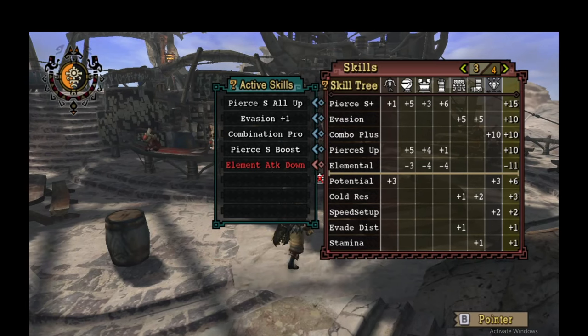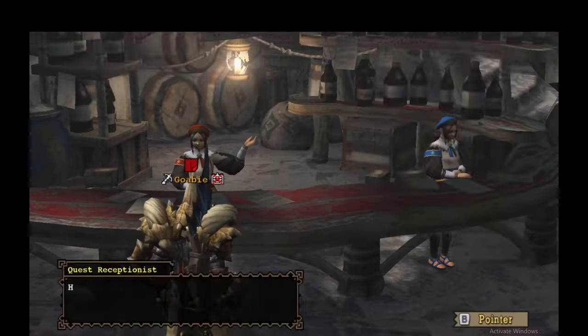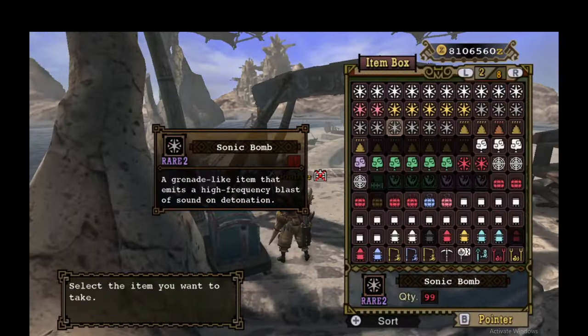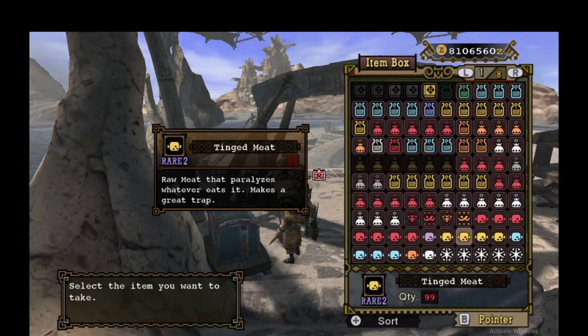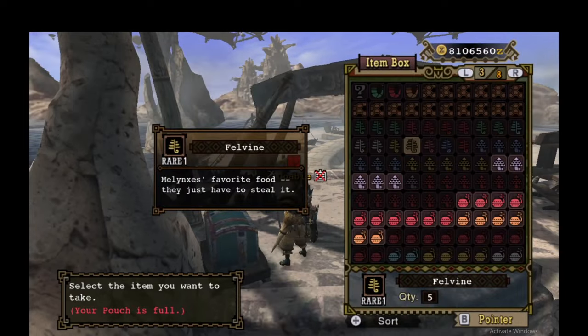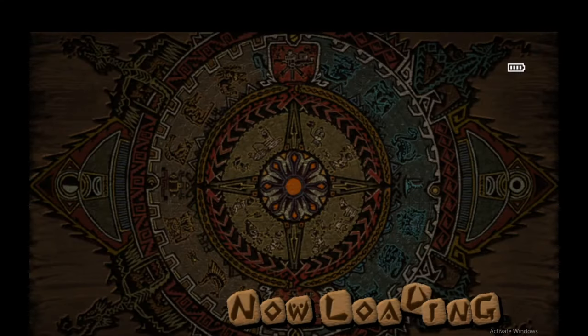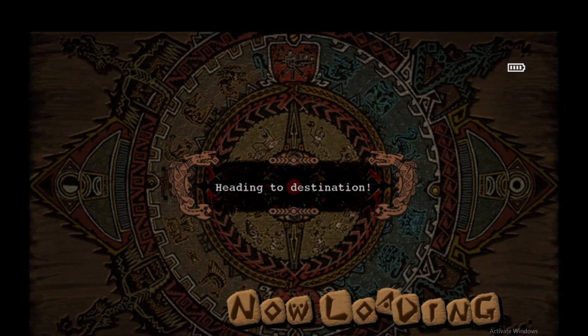I'm showing off some armor skills here. You don't quote-unquote need Evasion 1 versus Devil Joe — all of his attacks are evadable without it — but it's so good and makes the fight so easy that I recommend everyone take it. I'm probably on my 500th Devil Joe and I still like Evasion 1. I have a stretch goal to learn to fight him without it so I could run Critical Eye 1 or 2, but it's the smallest optimization. It makes my hunt so much more stressful without it. So bring Evasion 1.